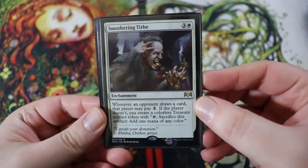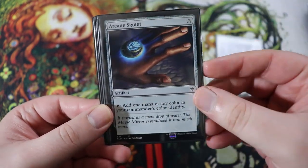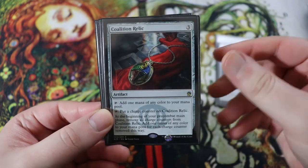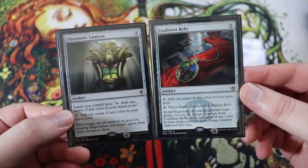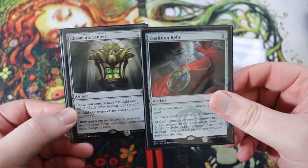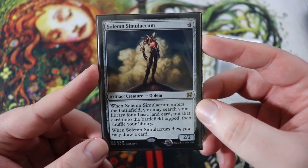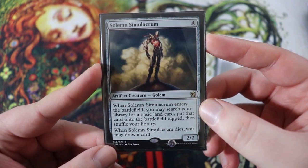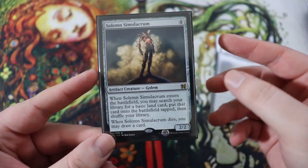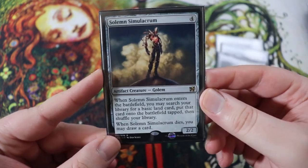The last couple of cards I'm going to go through pretty quickly — these are all ramp cards. We have Smothering Tithe: it's fantastic, if you're playing white, you play with Smothering Tithe. We have Arcane Signet: it's fantastic, if you're playing with a couple colors you play with Arcane Signet, especially for three color decks. Coalition Relic and Chromatic Lantern: same deal, fantastic for multiple colors. Highly recommend both of these specifically for three colors. And then we also have Solemn Simulacrum, particularly good in this deck. It's a 2-2 artifact creature golem for four of any. When it enters the battlefield, you can search your library for a basic land, put it on the battlefield tapped, then shuffle. And when it dies, you draw a card. We're running some basics and flickering this multiple times really helps us ramp.